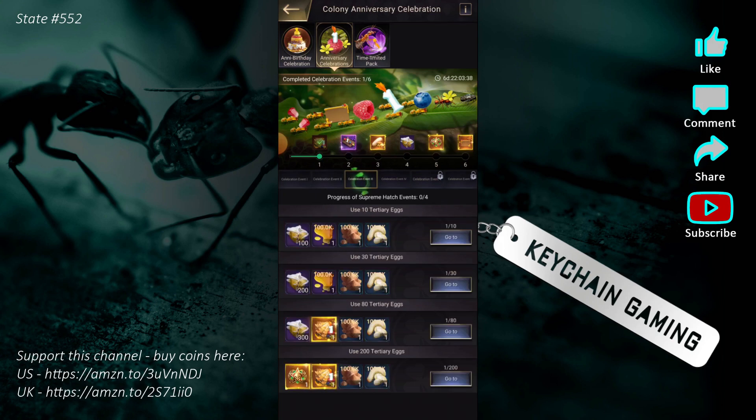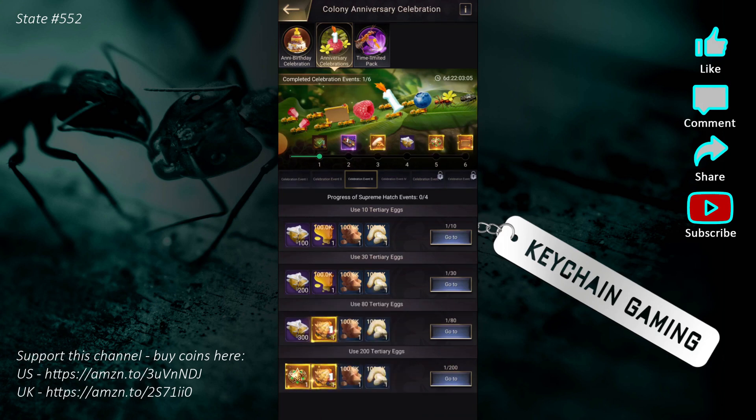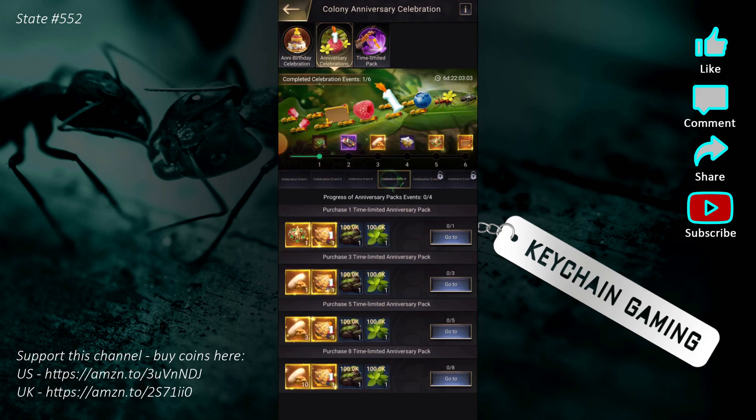Day three requires using 200 tertiary eggs — this is why I think this event is whale bait. 95% of us are not going to have 200 tertiary eggs to open within seven days, unless they give us a bunch or the loot boxes have a high proc rate on that 10-egg roll. I think this is unrealistic.